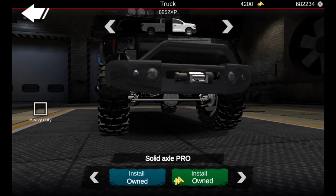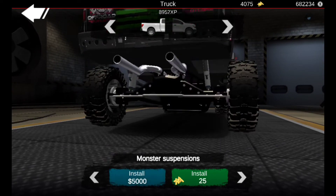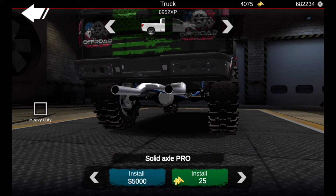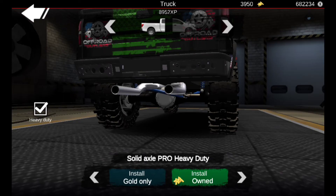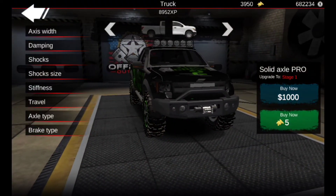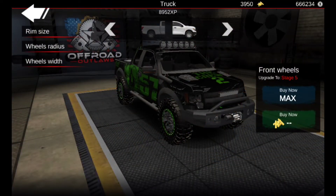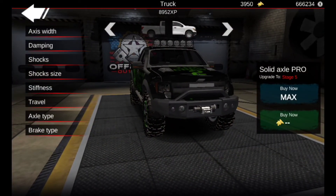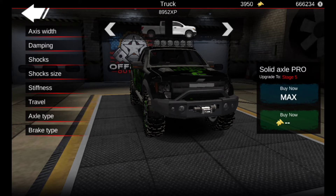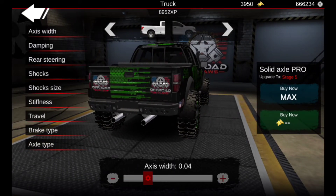Now let's go to tuning. We're going to go with the solid axle pro and go heavy duty on it - install that. Now we got that done. We're going to go to axis width and go about 0.5, so about half the wheel on that.